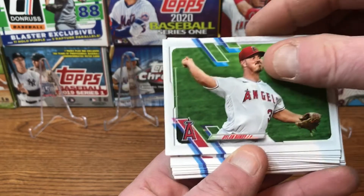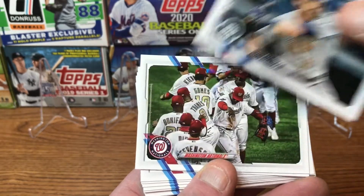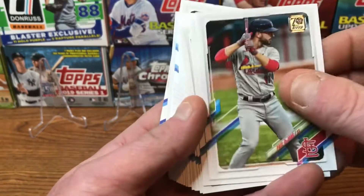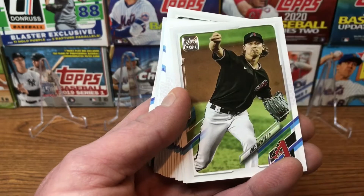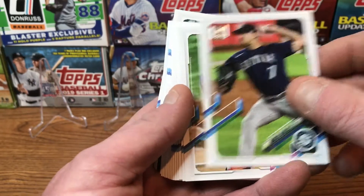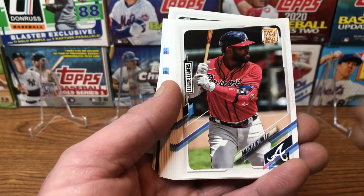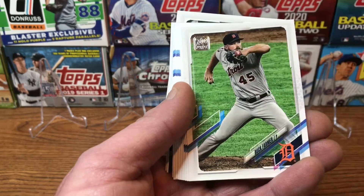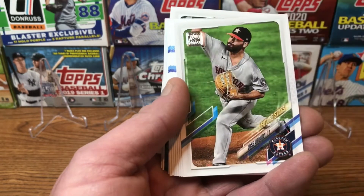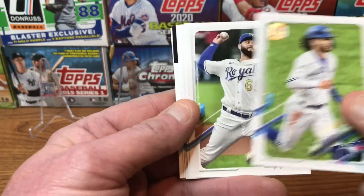We've got a Dylan Bundy, Nick Senzel, Mitch Haniger, Washington Nationals team card, Chicago White Sox team card. We've got a Paul DeJong, Kolby Allard, Luke Weaver, Kevin Kiermaier, Marco Gonzalez, Wilson Ramos, Rafael Devers, Marcel Ozuna, Sonny Gray, Buck Farmer, Aristides Aquino future stars, and a future stars of Jose Urquidy, and we've got a Bo Bichette future stars. We're getting a lot of future stars.